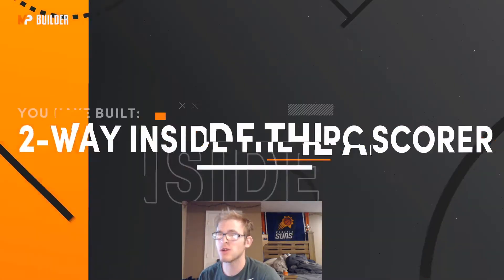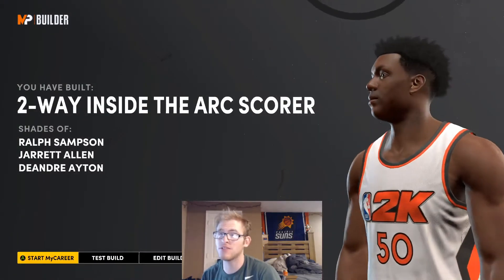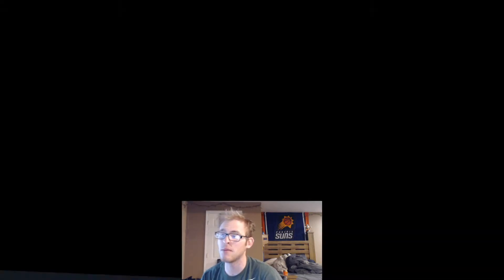For this build we're going to be getting a Two-Way Inside the Arc Scorer, which is a strange build — I haven't seen many of these. For our shades we're going to be getting Ralph Sampson, Jared Allen, and DeAndre Ayton. When it comes to the badges on this David Robinson build, we'll bump it up to 99 overall.